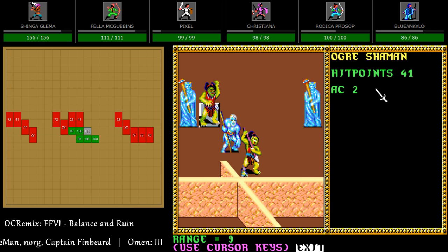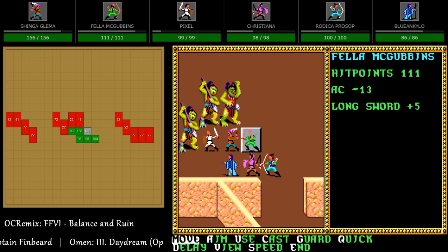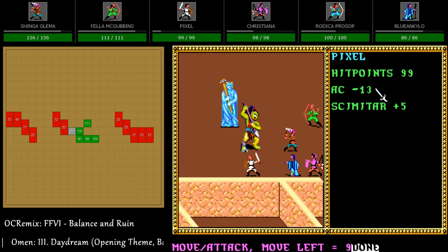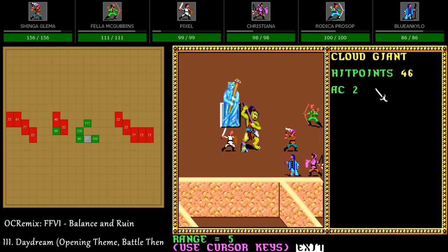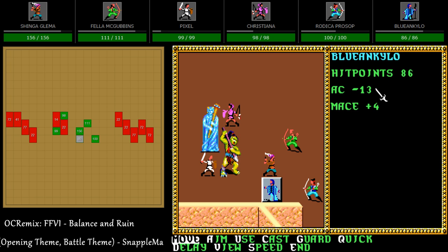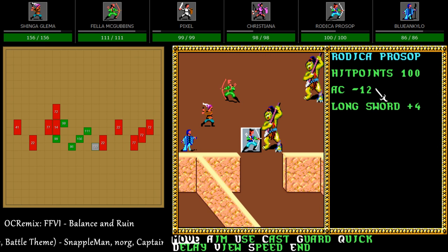Cloud giant shamans — the shamans might have magic, like priests or clerics, we'll see. I'm usually not too afraid of giants, especially when you've got Fella. And don't get Shinga down, he does a lot of damage. The cloud giants — if I remember correctly they get like a free lightning bolt attack, so you should always focus them down quick. Ogres are not very strong.